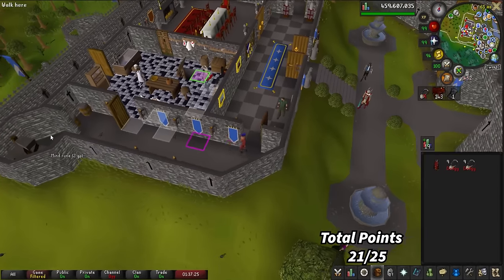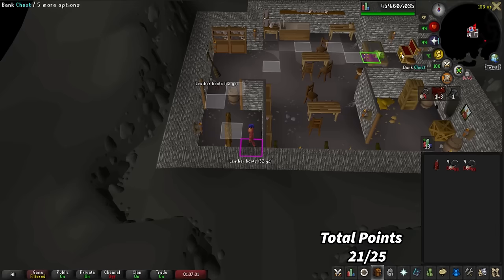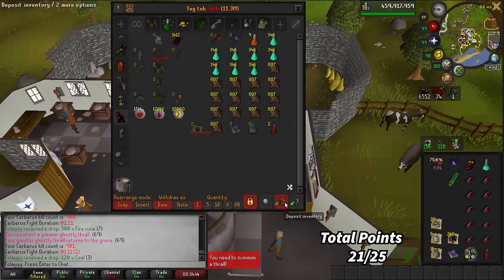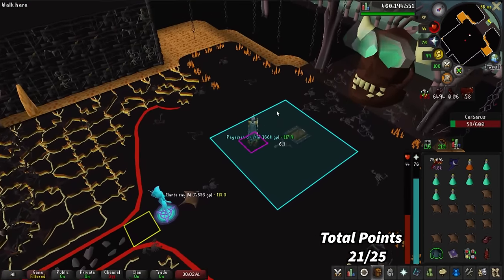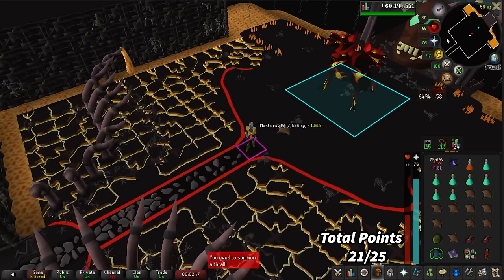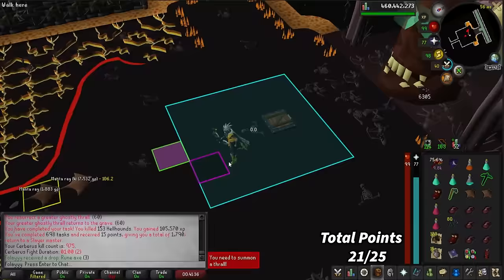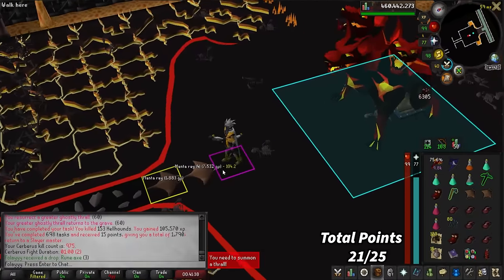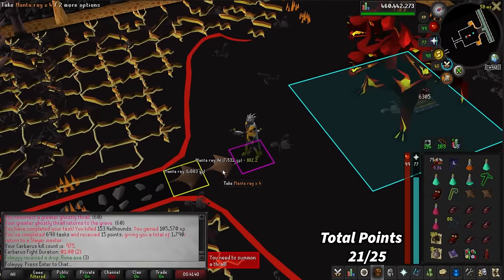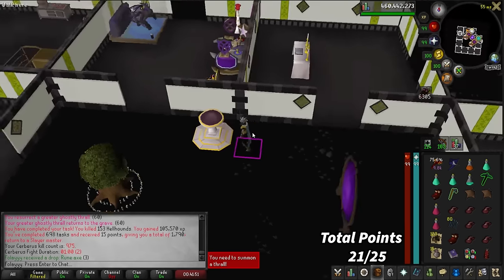Maybe I AFK'd a little too hard. We're at 900 Cerberus kill count now. That's the third Pegasian Crystal — still no Eternal Crystal, but it is what it is. Last kill and we get a Rune Axe. Another 153 down — 975 Cerberus kill count. Next time we get a task we will definitely hit 1,000 kills and we're almost on a 700 task streak, so I'm going to have to go to Konar to get another task.